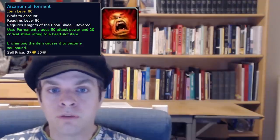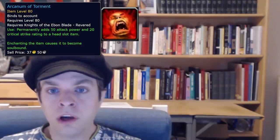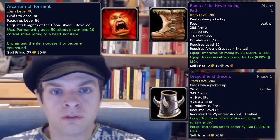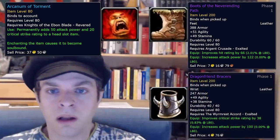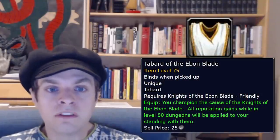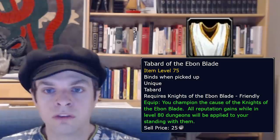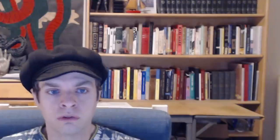There are a few reputations that are good to level and can offer reliable gear upgrades that don't depend on RNG dungeon drops. Knights of the Ebon Blade offer a strong helm enchant at Revered, Argent Crusade offers great epic boots at Exalted, and Wyrmrest Accord offer an epic bracer at Exalted as well. The Knights faction requires you to do a short quest chain in Icecrown to unlock their faction Quartermaster, where you access the faction rewards and faction tabard. Wowhead's Knights of the Ebon Blade reputation guide has a great walkthrough of the intro quest to unlock Knights of the Ebon Blade, which is linked in the video description.